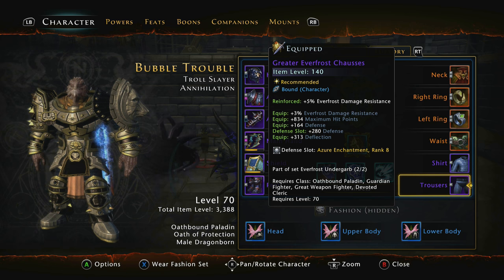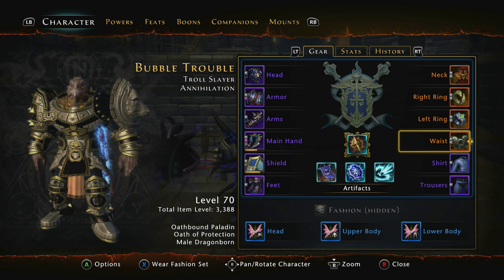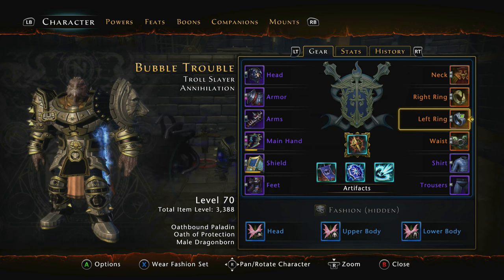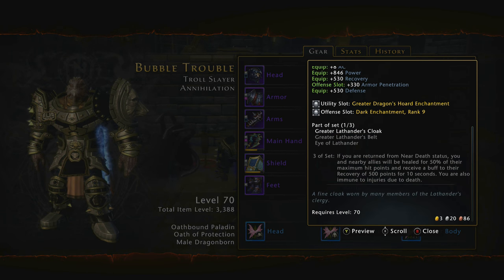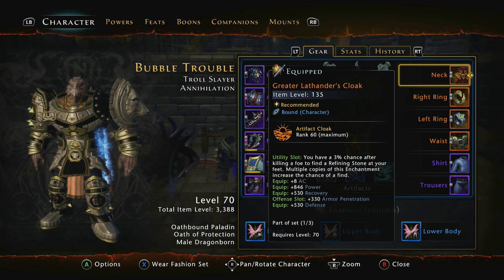Of course we're all wanting to get into Fangbreaker and Master Svordborg, and these are the reason why. Looking at the enchants going forward, we're going to be pushing a lot of defence onto this character. I have Azures in all the defence slots except one where I've gone for maximum hit points. Fill up all the ones you can with defence and then any overflow slots I would say maximum hit points. The rest I've gone with Dark enchants for the Armor Pen, which increases your damage — so we're still going to be able to do a lot of DPS.